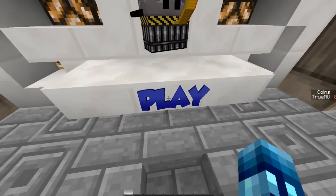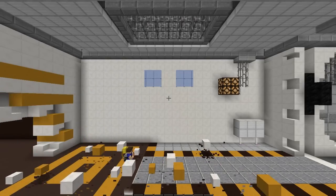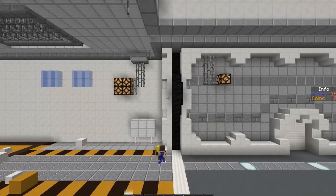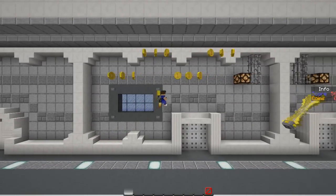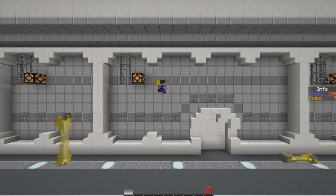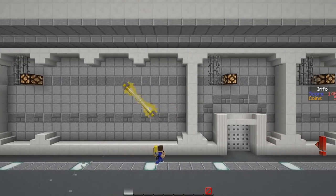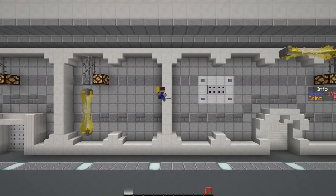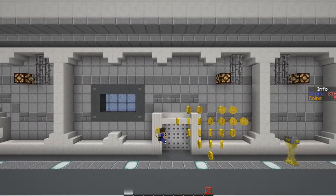Jetpack Joyride, here we go. This is like one of my favorite apps to play on my phone. I had it forever and then it got deleted, so I never played it again. Now's my chance to redeem myself here in Minecraft. So here's our jetpack dude. The way it works is you press shift — I was trying to press space. You press shift and you can go up and down. Your score gets higher over there on the right. I think the highest score is like 1800 right now.